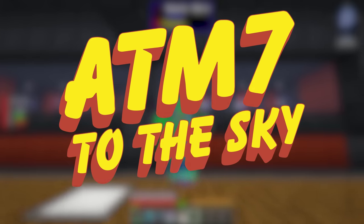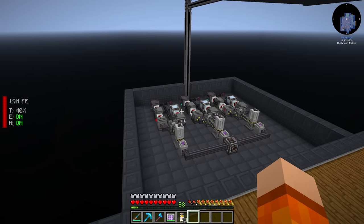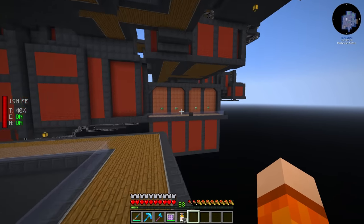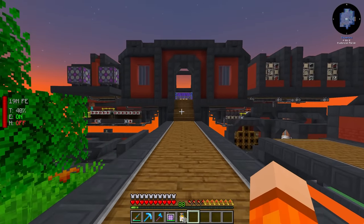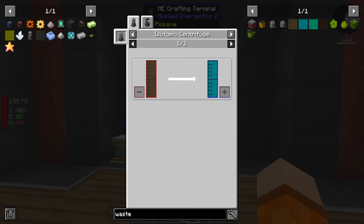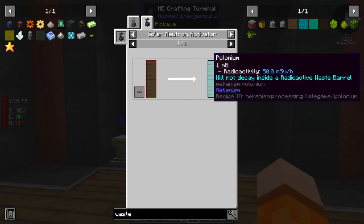Hello everyone and welcome back to All The Mod 7 To The Sky. We built our mechanism fission reactor last episode. To go along with the reactor we also built out fissile fuel, and perhaps foolishly decided to go for sodium cooling, which did involve building a few more thermal evaporation controllers. We still have some work to do on the reactor today, mainly the safety switch. We also have to look at the nuclear waste reprocessing into plutonium and polonium, the main reason we actually set up the reactor.